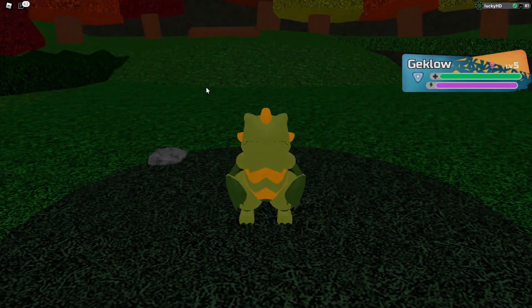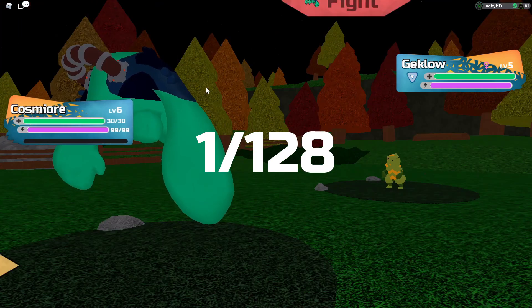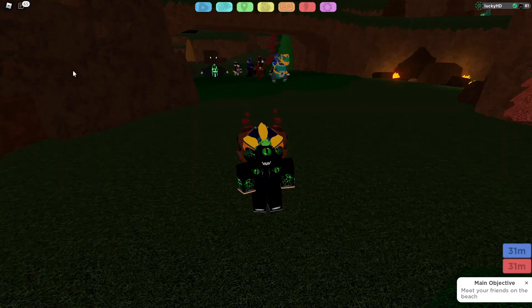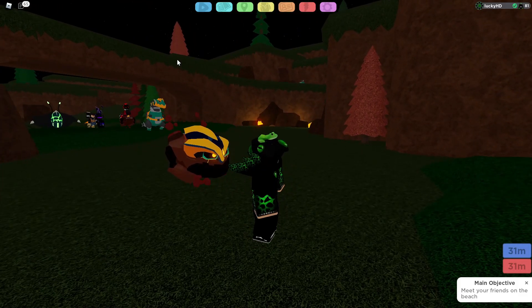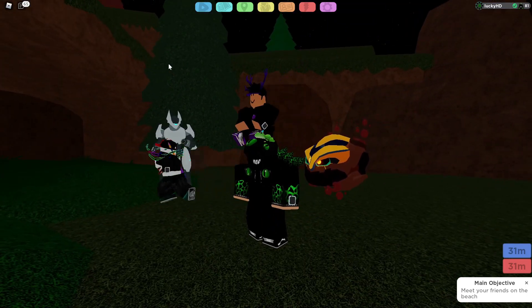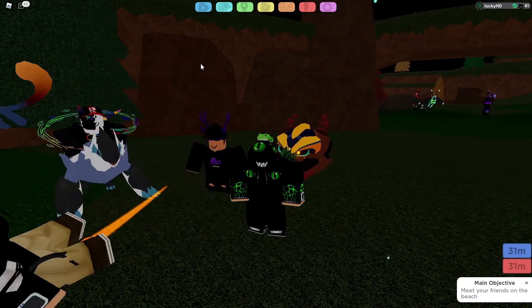Cosmere has a 1 in 128 encounter chance and is not affected by roaming boost at all. So it has the same odds as a fully boosted roaming without the roaming boost. Whenever you find Cosmere, it is going to look like this inside of the wild — it's going to be this big, kind of boulder-shaped Lumion. And you're probably wondering how I got my Cosmere to look like the one I just had.